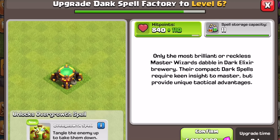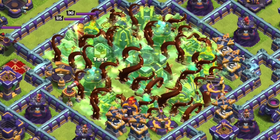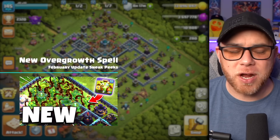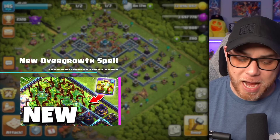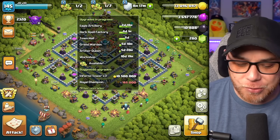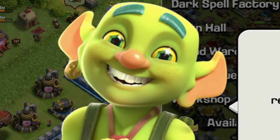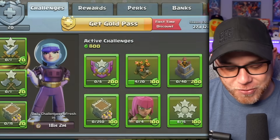Starting with the Dark Spell Factory getting a new level at Town Hall 12, and the release of the Overgrowth spell, which we did cover in the update sneak peeks, but I haven't had a chance to use it on this account just yet. They also brought back the Creepy Goblin Builder — I don't know what it is about that face, but yeah. And then also, the Gold Pass.